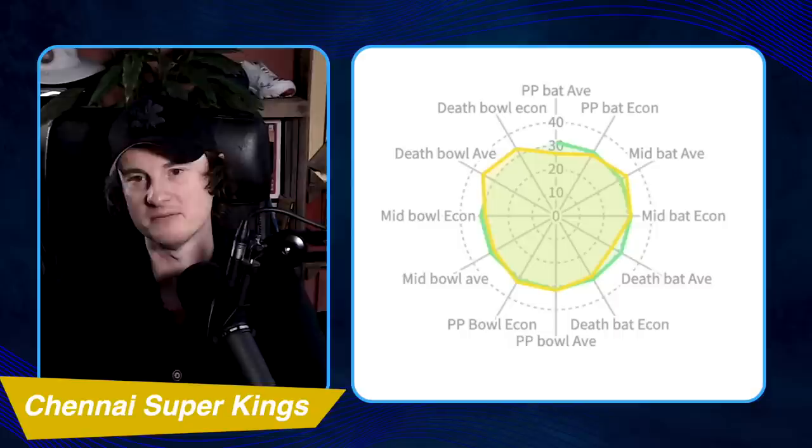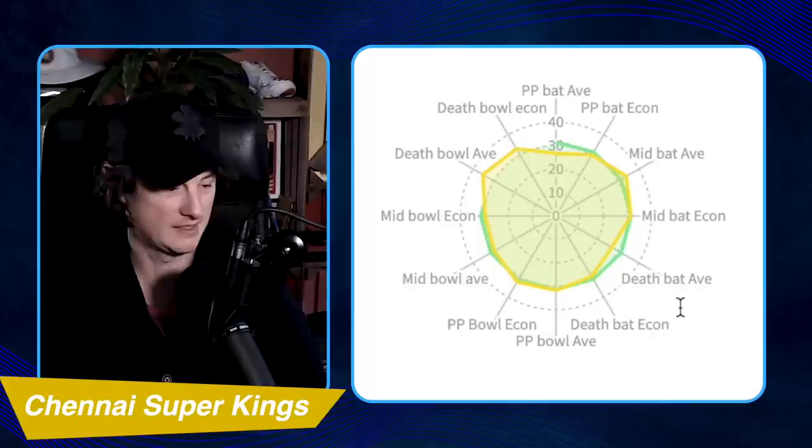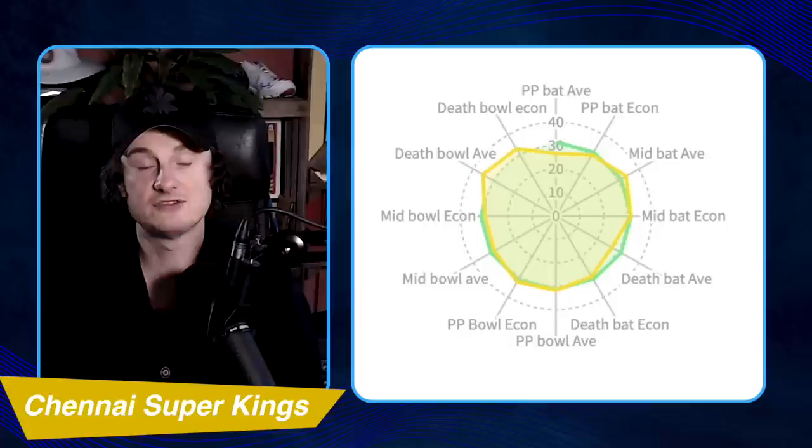Moving on to Chennai Super Kings — a fun fact: nine players actually appeared in the power play with the bat for them, including Mitchell Santner twice. It was all happening at the top and none of it was particularly good. They lost a lot of wickets and didn't score that quickly either. Does that mean we get Ben Stokes straight up the order, which is probably his best batting spot in T20 cricket? This is a team that desperately needs stability at the top. My guess is that Stokes will bat at three and Conway opens, which is a fine combination.